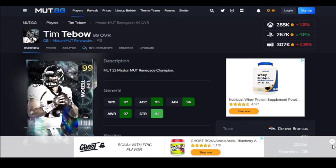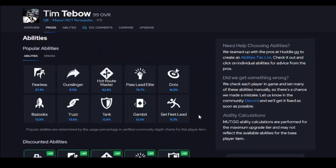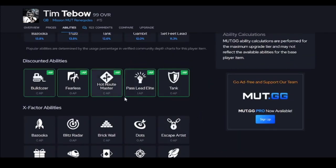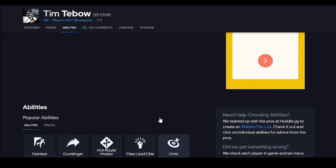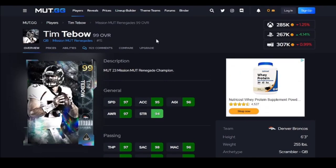Tim Tebow can get 99 speed. He's a good runner, though not as good a runner as Ricky Williams. He does get Slinger 3, and he only gets one spot for zero. This card is actually going to be good enough to use until the end of the year. He's $245K right now — don't overpay for him, just be patient.